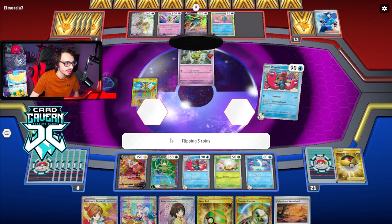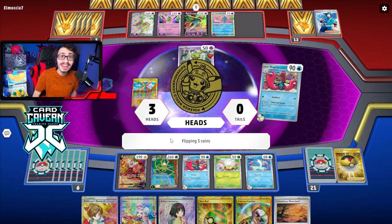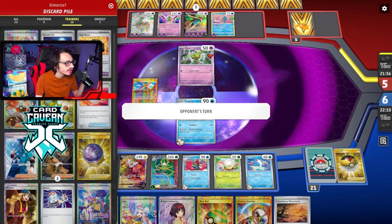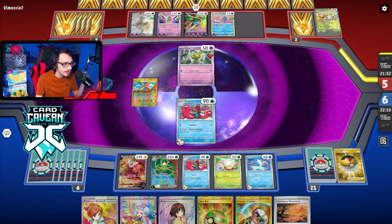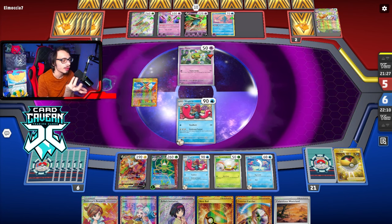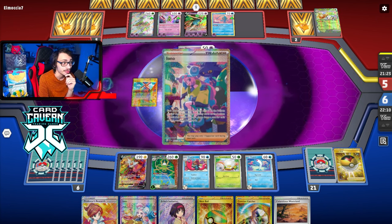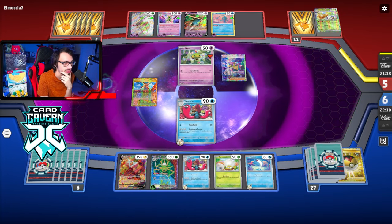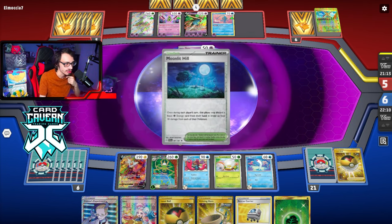Triple heads! Nine cards gone — let's go baby! Yo, I saw a Super Rod get milled. All right, we milled a Super Rod — huge. Now this is probably looking pretty bad for my opponent. They have to have an Iono here or else I'm more than likely just going to win next turn. They still have five prizes left. They haven't taken any knockouts. Yeah, I could still win next turn with a double hit here off Wugtrio.